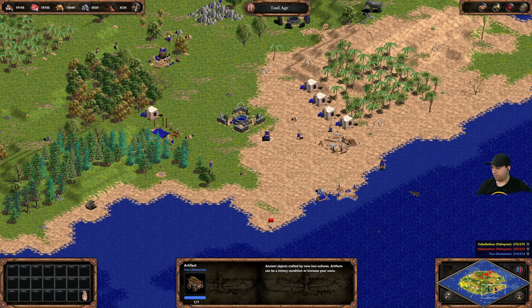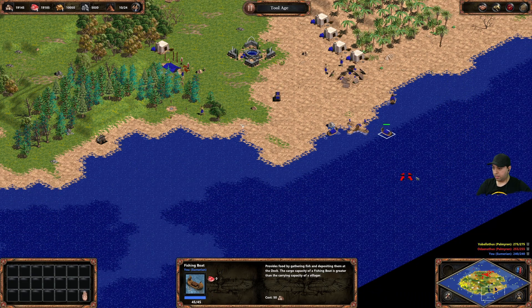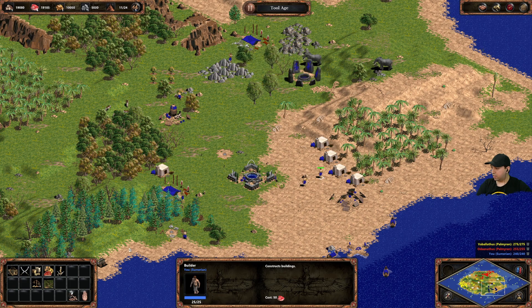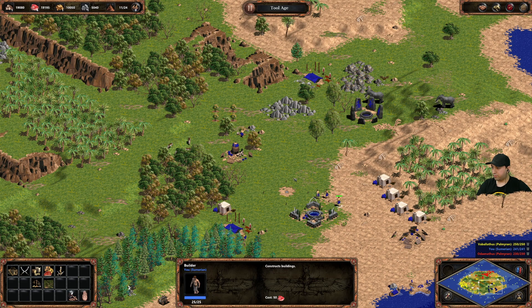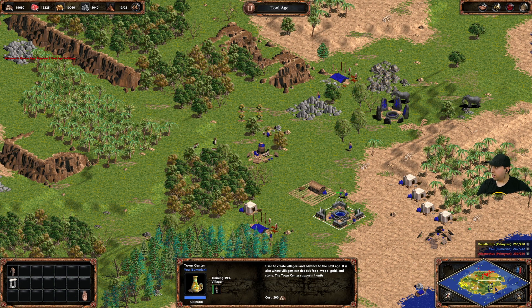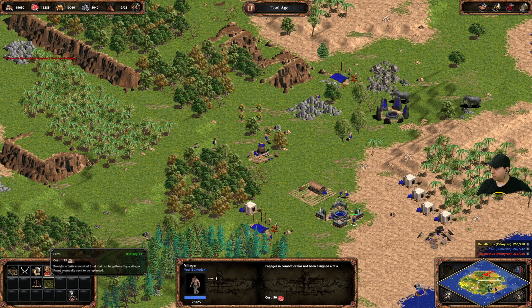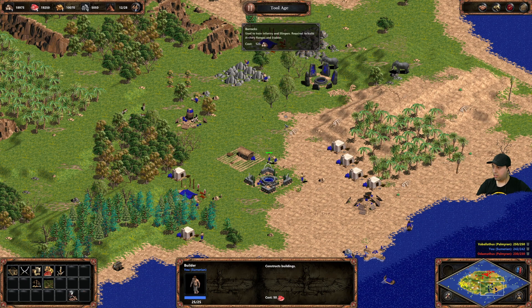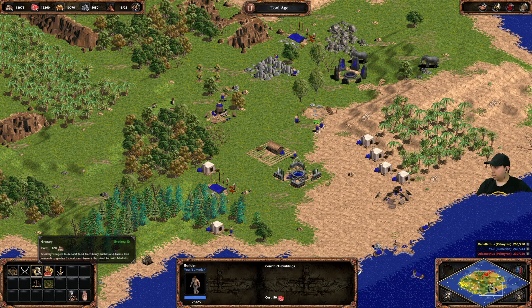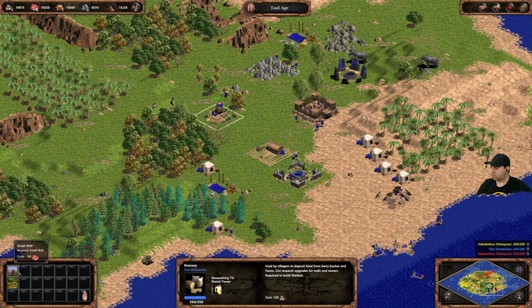A villager here can start building houses. Let's clear space and place a farm. To upgrade we need two tool age buildings. We've got most things — but we don't have a barracks! Let's place one now. Double-checking: houses, barracks getting built, granary built, storage built, dock built, market built. Now let's start researching watchtowers.